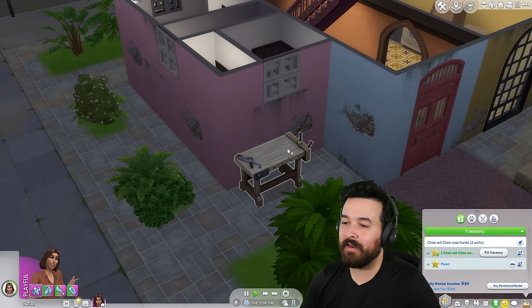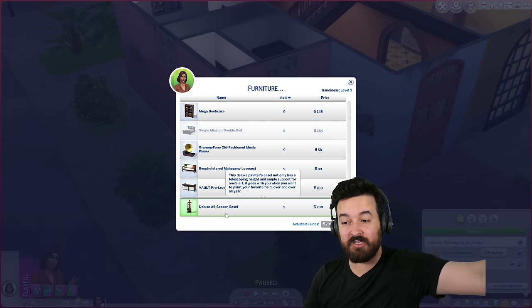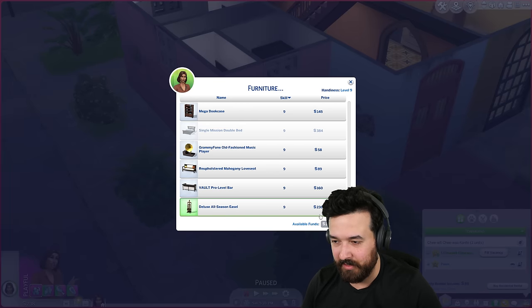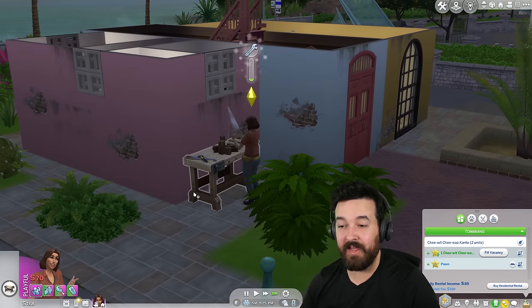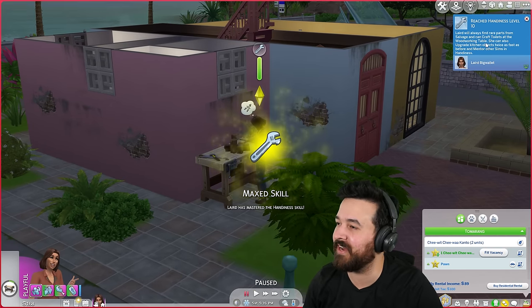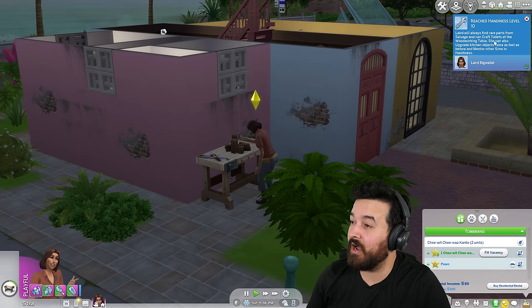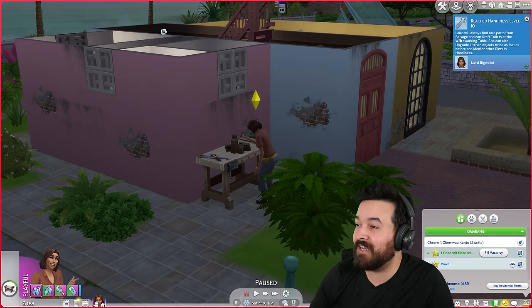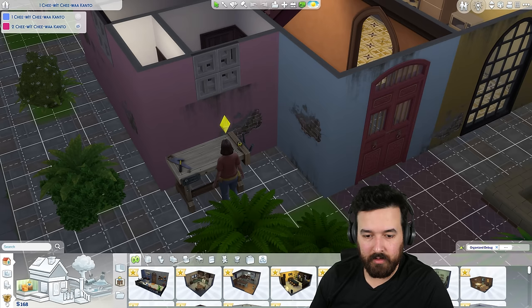Let me craft furniture. You make a deluxe all season eat - oh that's a lot of money, let's not do that. Let's make the cheaper $70 one. And then I'll paint. Level 10 handiness! Lead will always find rare plants from salvage and can craft toilets at the woodworking table. She can also upgrade kitchen objects twice as fast as before and mentor other Sims. Great.